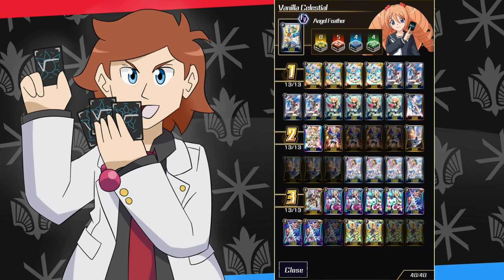In this celestial deck you're definitely going to need lots of different cards with the word 'celestial' in the title for the effects to start chaining together. Right now in Vanguard Zero, the best way of building a deck is to pick a clan, pick a word — like 'I like Narakami, I like the word Eradicator' — and throw together all the cards with the same name. Luckily for Angel Feather, this deck's not bad at all.